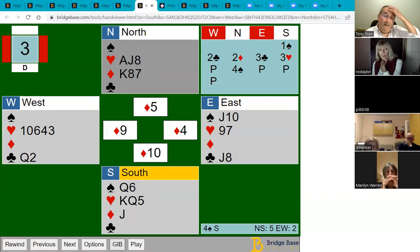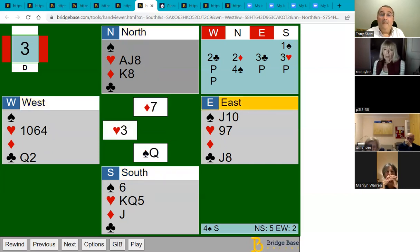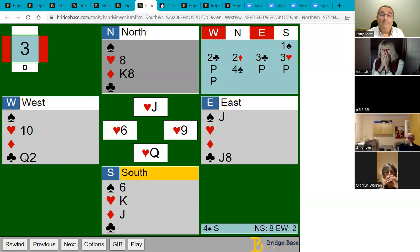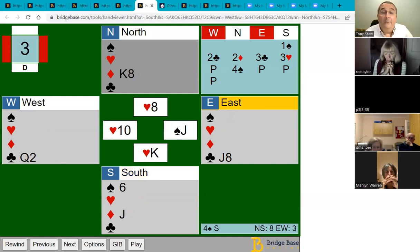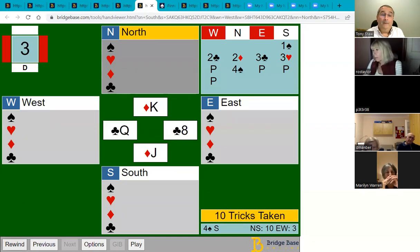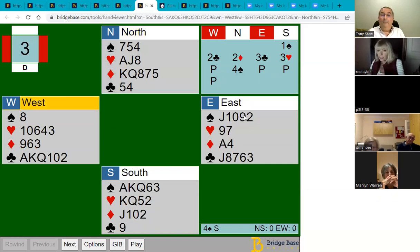The best thing is to play the diamonds and force out the ace. Now if opponents go back to clubs we still have a trump in north, so we don't need to ruff in the south hand — we use it to draw the opponents' trumps and ruff in the north hand. We draw one round of trump but leave the last high trump out — remember that principle: if there's one high trump out, very often leave it out. Now we cash our hearts and diamonds. At some point east ruffs with their last high trump, but we still have a trump left, take a club ruff, and make 10 tricks.